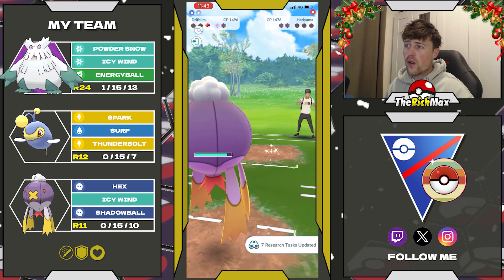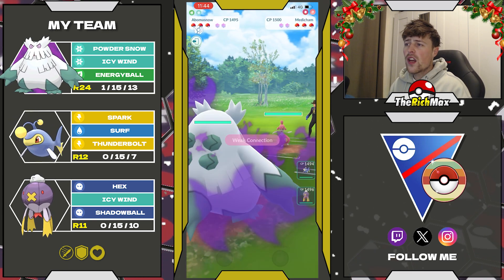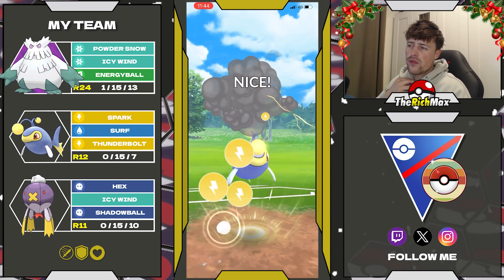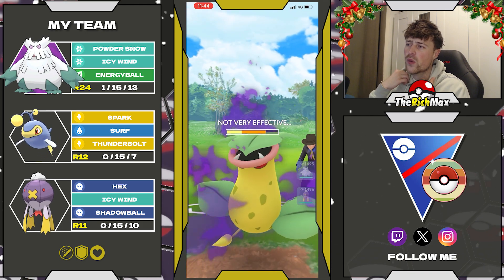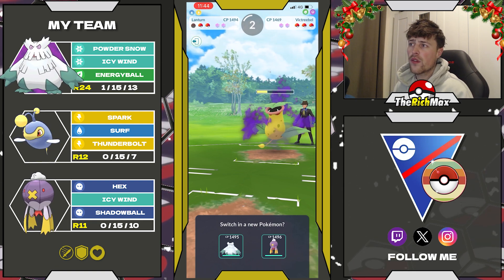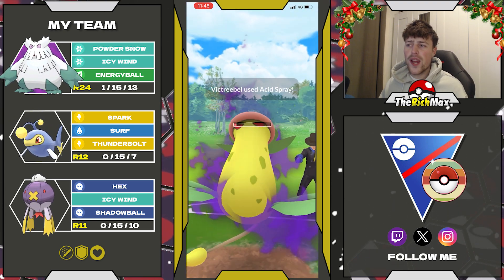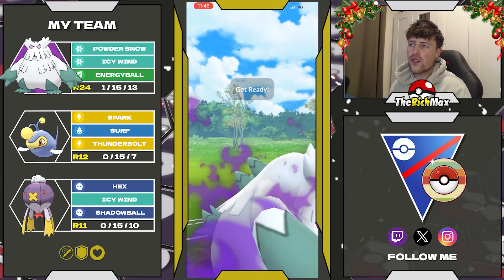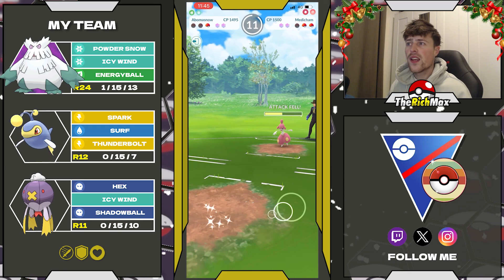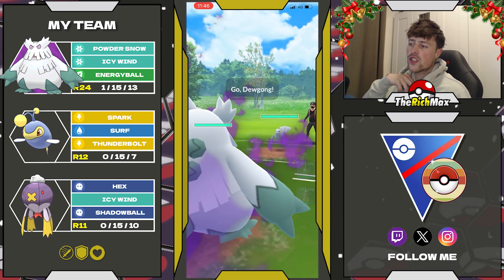Next game we face against a Medicham — not the Pokémon I like to see on the lead. I safe swap into Lantern and they actually have a Victreebel, so this feels a bit like an RPS team. Looking back I could have maybe gone for a double Surf hoping to get the switch timer a bit longer so I could swap into Drifblim faster. But the switch timer is far from up, they reach a move, they go for an acid spray. I try to get to that move as quick as possible, go for the icy wind, then try to swap out but I get taken out. Very unfortunate — they even have a Lantern in the back.